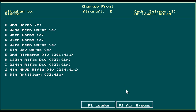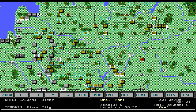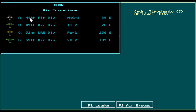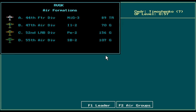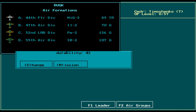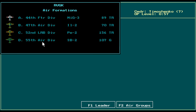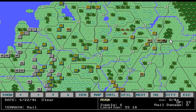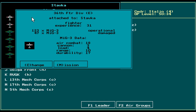Another thing you want to do is check your air groups. We're going to change their mission to training because — if you saw that — experience 21 is horrible. They're not going to do well. So you want to make sure all of these guys are trained up a little bit, hopefully up to the 50s or so.